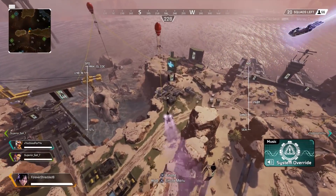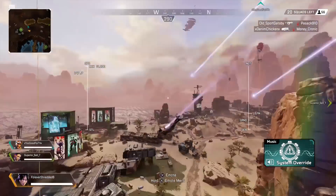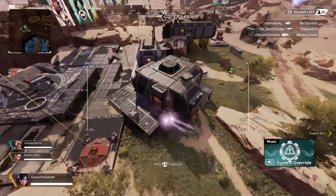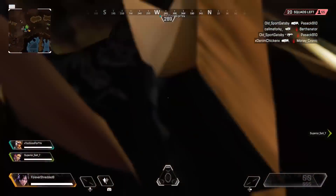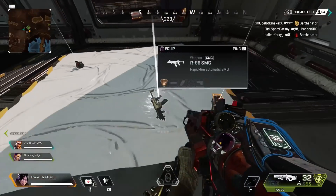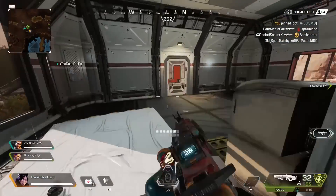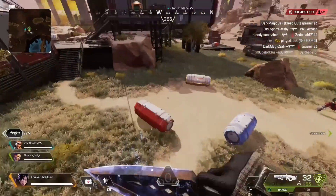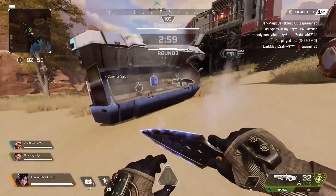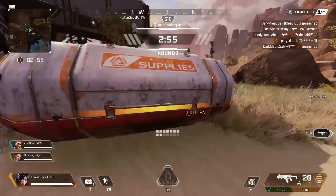I'm gonna tell you which ones I really rock with this season. I think I rock with the Flatline-Havoc more than any other gun combination at the moment. The Flatline is pretty much, in my opinion, a Havoc that instantly fires if you can control the recoil and stabilize it. It can hit for extreme amounts of damage on people. It's really good close range, really good for crouch-shotting, especially hip-firing if someone gets in your face. Like if they have a Mastiff, the only way to counter it is a crouch-shot with the Flatline.